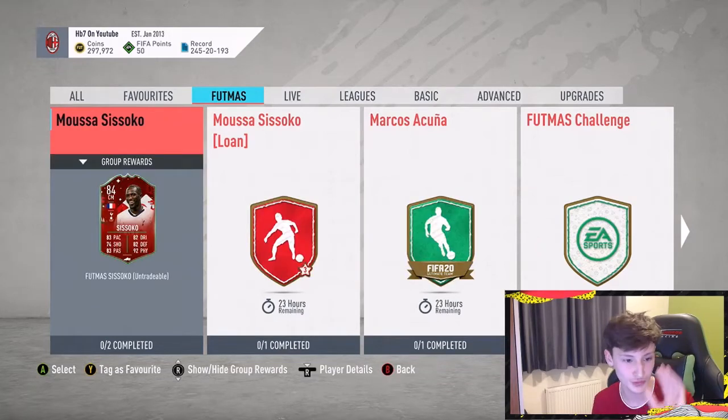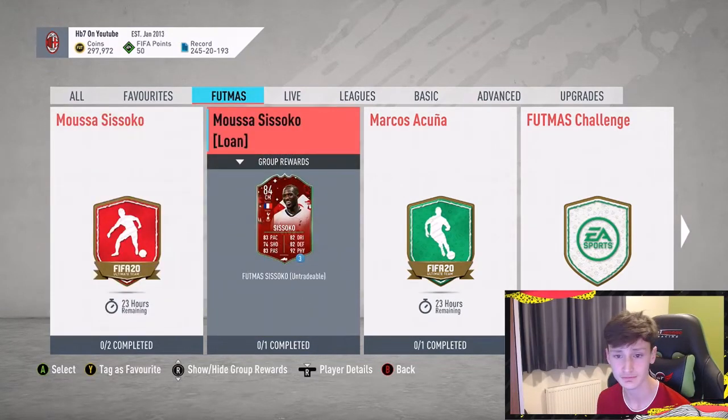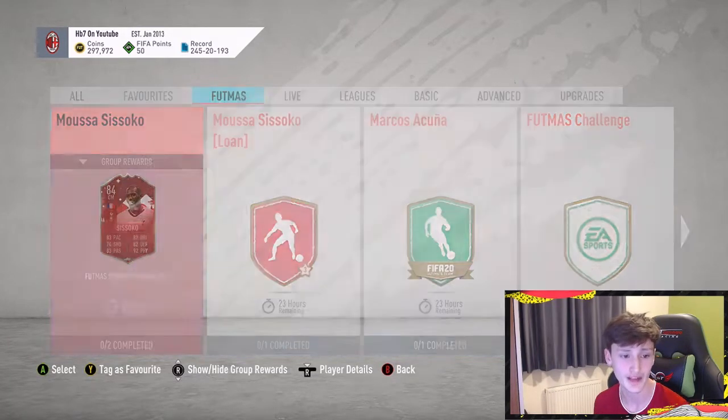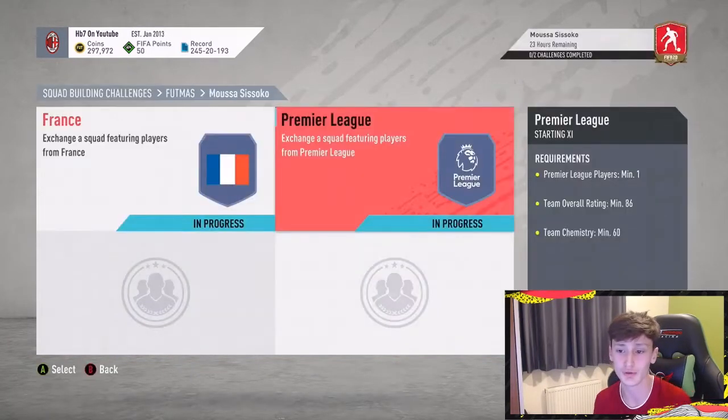We've got possibly the most hyped Footmiss SBC of the whole promo - we've got Sissoko, 84 rated. We've also got Akuna, whose left back running form is really good, so the Akuna card might be worth doing - very good card, all above 80. You could definitely play him in centre mid in game. I might actually do it myself, but I've done a solution for Musa Sissoko.